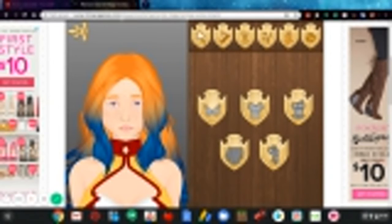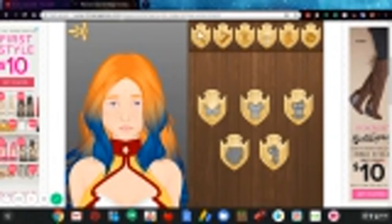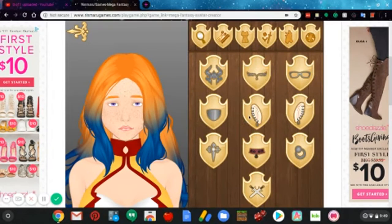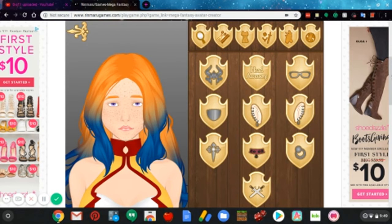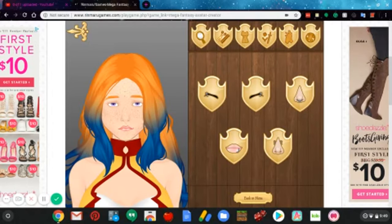I think barbarians usually use a hammer or a great axe — I'm pretty sure, but I could be wrong. Oh yeah, I forgot about this — you can give her piercings, but you probably won't be able to see them on her ears. I think these are only for ears, right? Yeah, left ear. I don't really want to give her anything for her head. Okay, piercings — I think she would look good with a piercing. I think I want to give her a lip piercing. I think she would look really good with piercings.